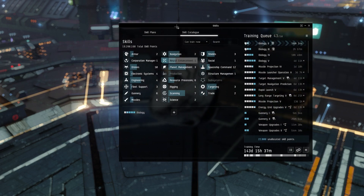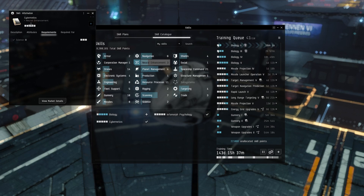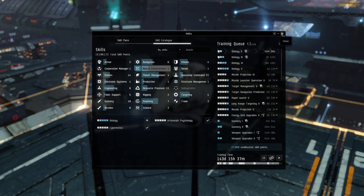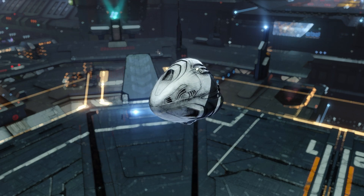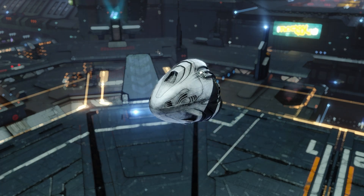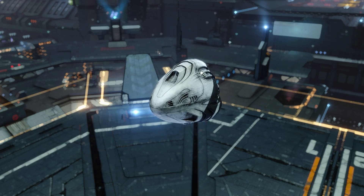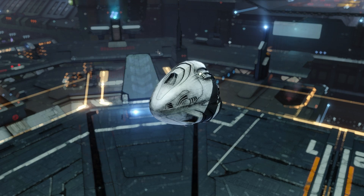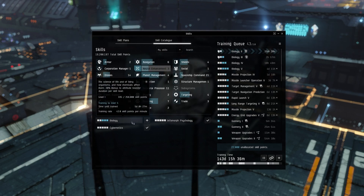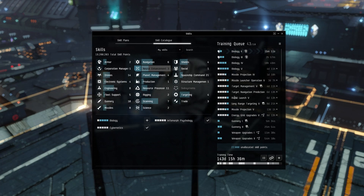When you first set up your skill training alt, let it stay Alpha until it reaches 5.5 million skill points. You do not want to start your Omega cycle until you've already passed the threshold for non-extractable skills. If you use a referral code in the description, they'll give you a 1 million SP boost to help get there. The goal is to not waste any Omega time training skills you won't be able to extract.